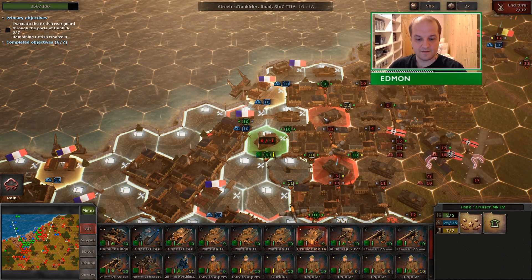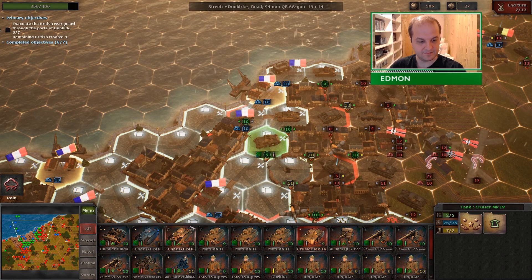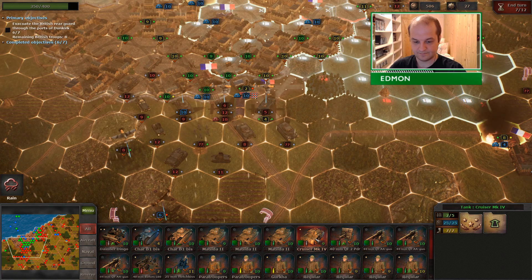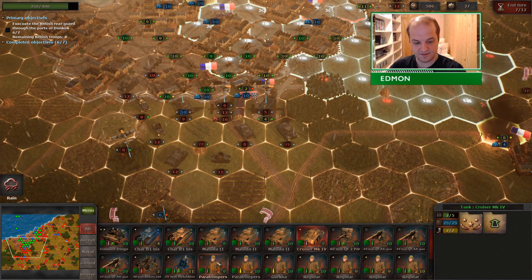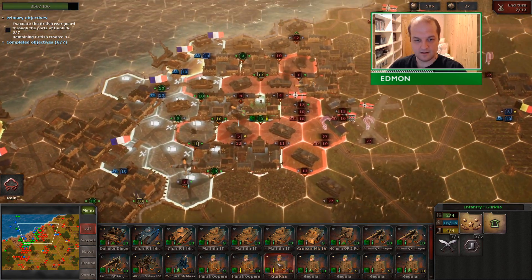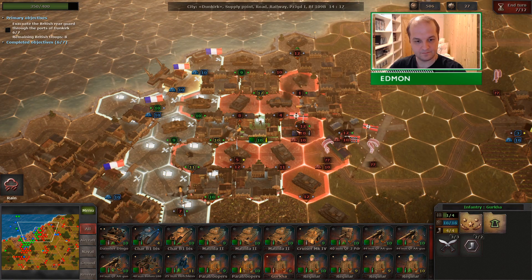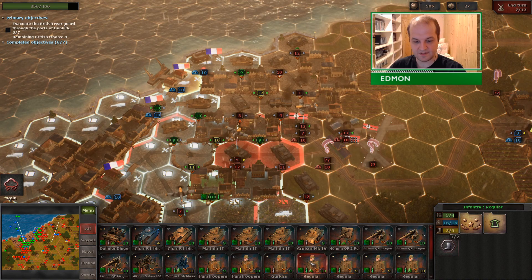Got a clear shot. This tank is already level 1, so it's worth getting the EXP. This is not my vehicle, so it won't be coming with me. These units are all level 1. These are my Gurkhas, and they're worth getting some EXP on — because they're already level 1.